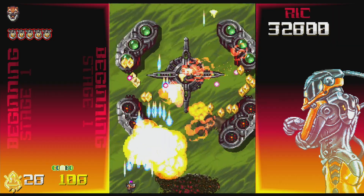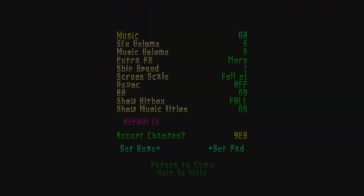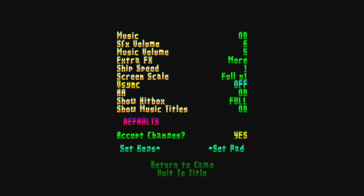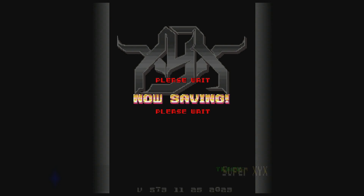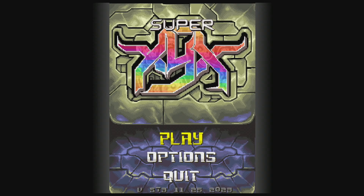As you can see, it's a pretty hard game. You do get a nice selection of options on this one — you can turn off V-Sync, you can change scale. I've got the hitbox showing at the moment, which is that little circle in the front of my airplane, but you can turn that off or on. Super XYX is another really nice game for Steam and is on sale at the moment for about two dollars.